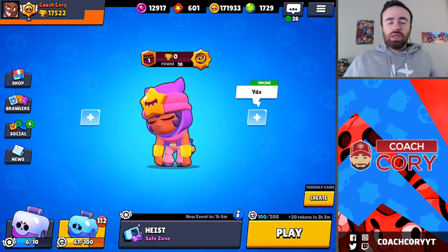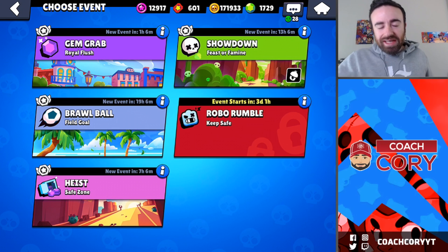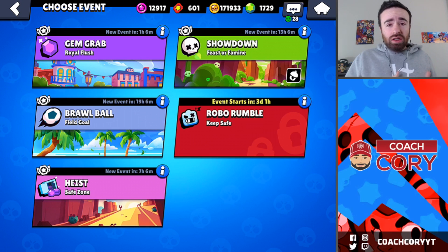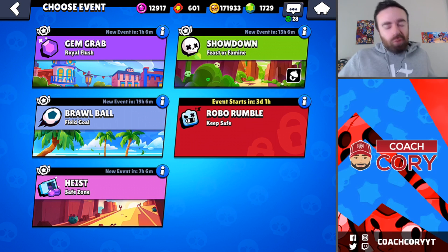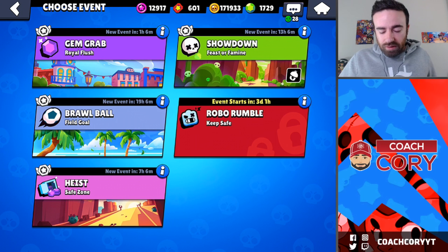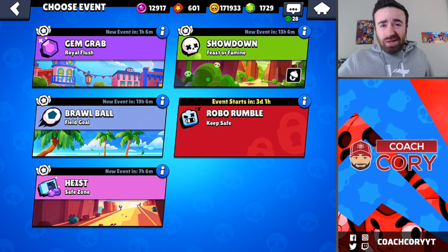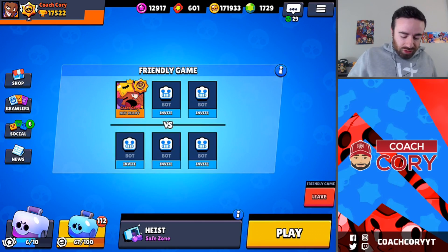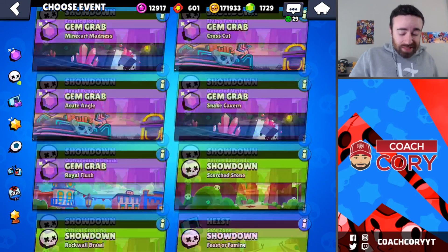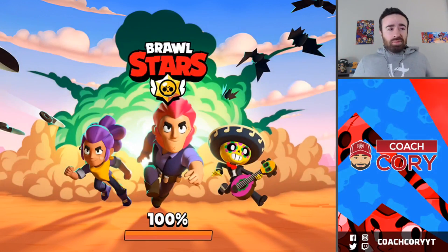We're gonna test Sandy out in each of the modes at high trophies, getting some high-trophy players on our team so we can face off and get real experience figuring out how good Sandy actually is. But first we gotta take them for a spin in solo showdown. Lone Star is actually supposed to be out right now, but apparently there's some bug causing it to not appear in ladder. You can try both Lone Star and Takedown in friendly battle right now though — let me know what content you want for those modes.